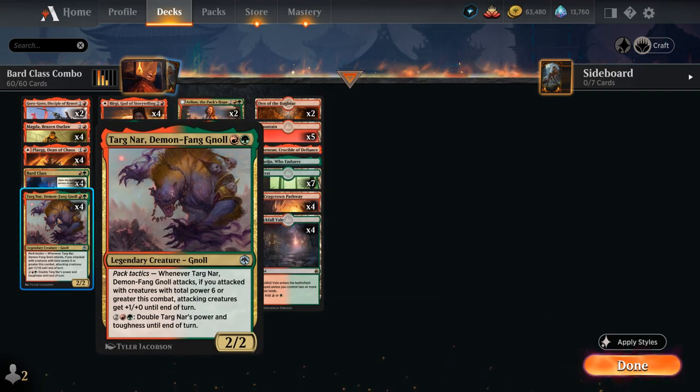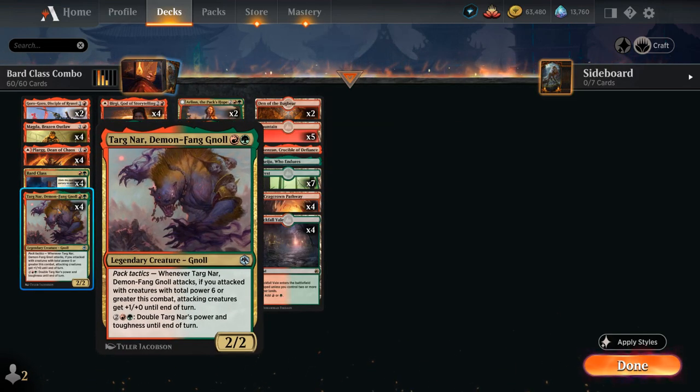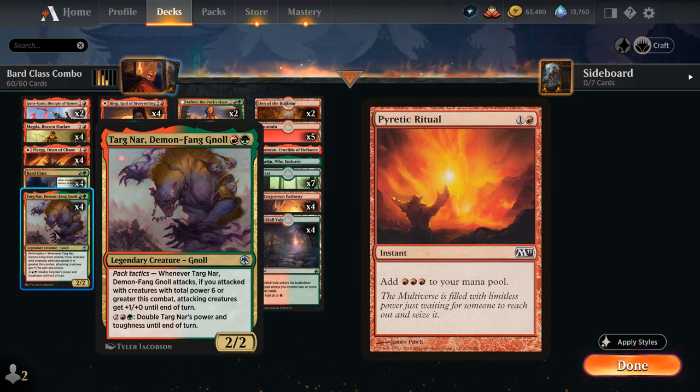We have the full playset of Targnar as a 2-mana 2/2 that with pack tactics can give our team +1/+0 and can double its power with the activated ability. The main reason we include Targnar is that we can cast it for free with a level 2 Bard Class — so turn 2 Bard Class, turn 3 level it up, then play Magda for 1 mana and Targnar for free, both entering with +1/+1 counters. With Burgi in play, Targnar can generate additional mana and becomes a kind of ritual effect, which is very powerful.